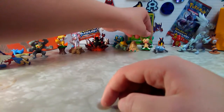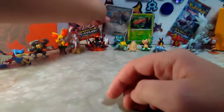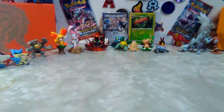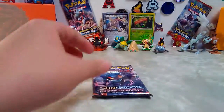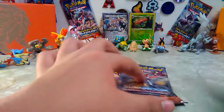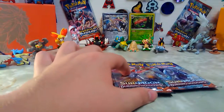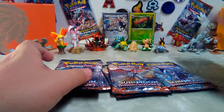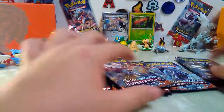Everything's falling down - this is not supposed to happen. Let's see what packs we have here. So we have our Marshadow - two Marshadows, two Ho-Ohs, two Tapu Finis. Actually three Marshadows, one Tapu Fini, one Necrozma, and three Ho-Ohs.